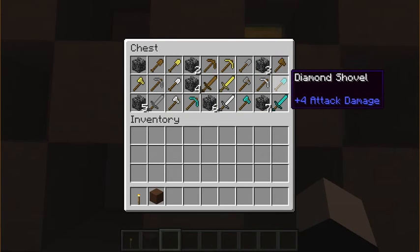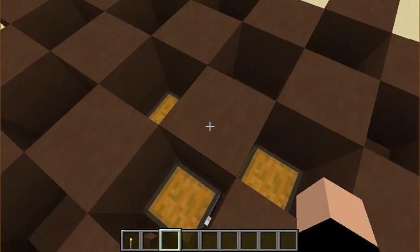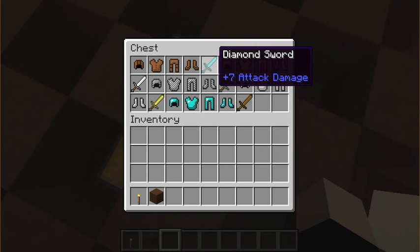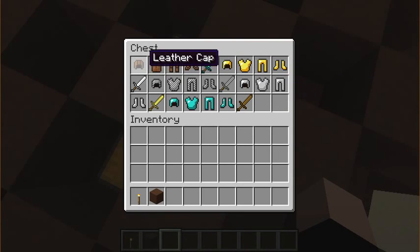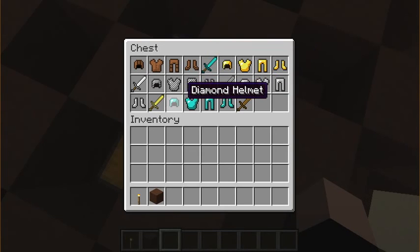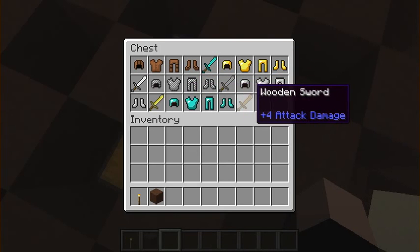You might be surprised to find that a lot of tools do the same damage — like a wooden sword does as much as a diamond shovel. In here, we have some sets of armor with different swords. The five different types of armor are lined up from worst to best, and the different types of swords from best to worst. This is so you can make rather even classes in PvP — leather armor with a diamond sword would be about as effective as diamond armor with a wood sword, theoretically at least.